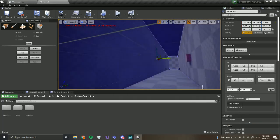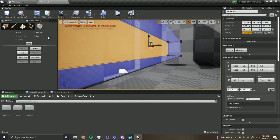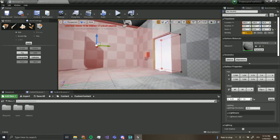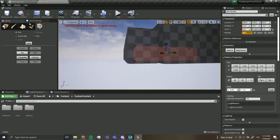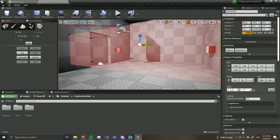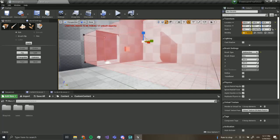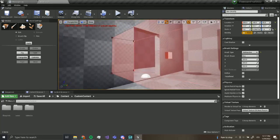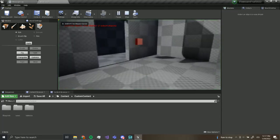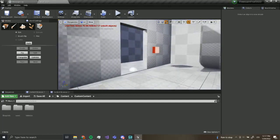Now we want to go over here and select this box brush we created, and we're going to make it a little longer. I'm going to Control+X to delete it and Control+V to paste it back, so it cuts and adds a hole over here. Now if you press play you get a hallway — that's pretty cool.